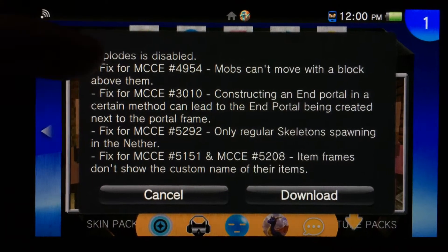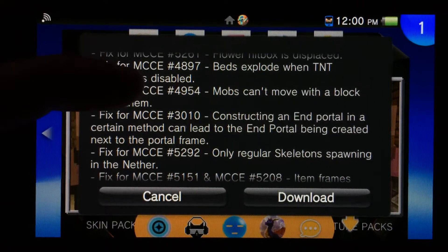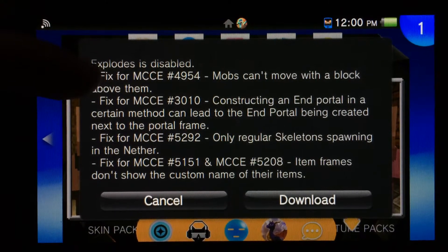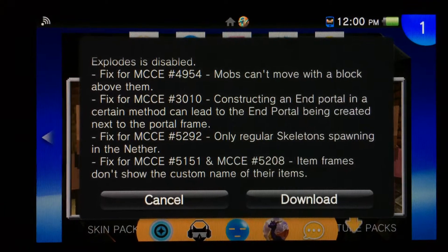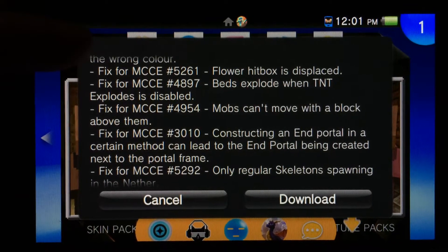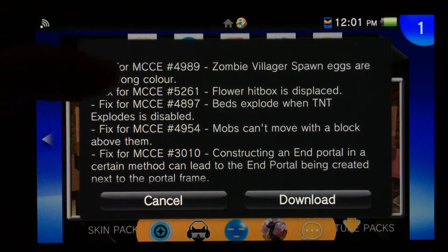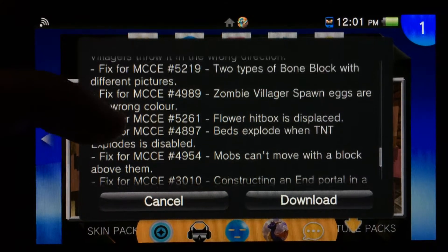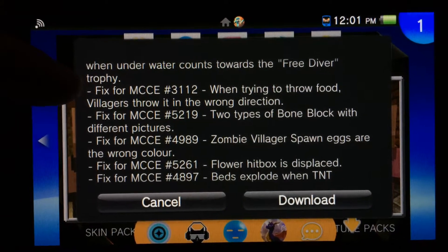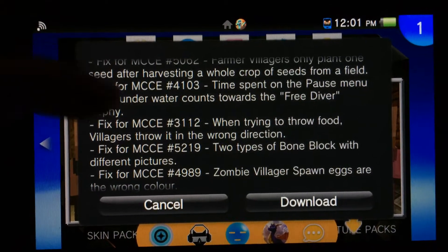There's a lot of fixes for item frames that don't show names. Only regular skeletons spawning in the nether — that must have been so annoying. Constructing an end portal with a certain method can lead to the end portal being created next to the portal frame — don't know what that is. Bed explode when TNT explodes is disabled — okay, that's not good. Mobs can't move with a block above them. Zombie villagers spawn eggs are the wrong color — don't know why that's important.